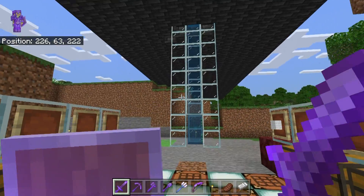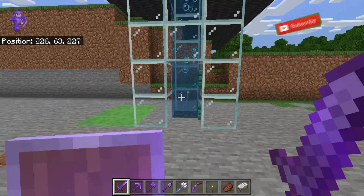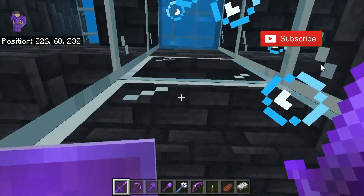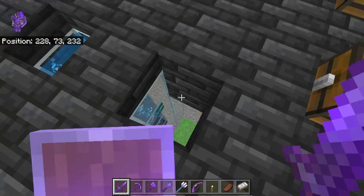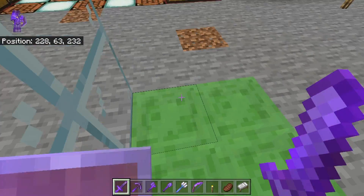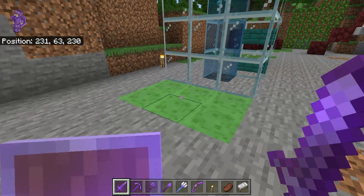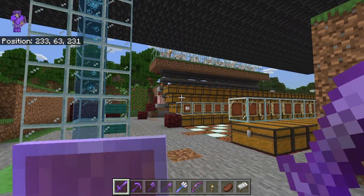We also took down the stairs at the village right here and we made a bubble elevator up. And to get down, we got this right here. Since I'm creative, I can't do anything, but you'll bounce on this stuff right here on our slime.